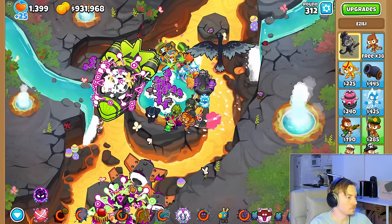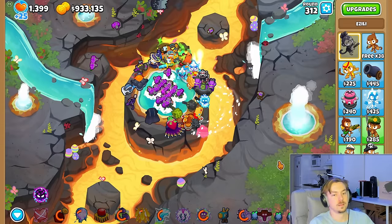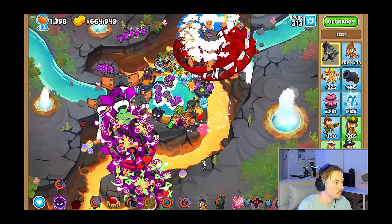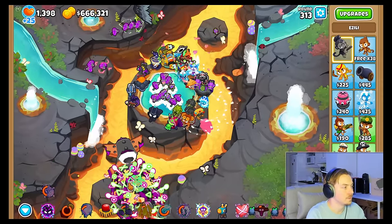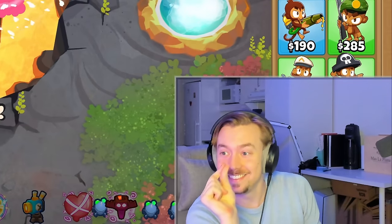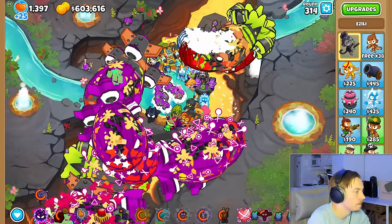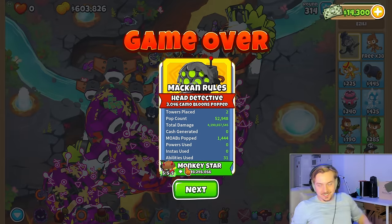We are now at round 312, which I assumed was going to be the end. But we got some really good RNG and the game served us with some easy-to-beat rounds. When I say easy, I mean they took a few attempts and required me to sell and rebuy Ezili to spam her hex ability, but they were possible. We beat round 313 — that was incredibly close! But round 314 was not. The Legend of the Night's black hole was still on cooldown, and spamming Ezili's hex ability was not enough. But 314 rounds while edging the whole time — pretty impressive, I'd say.